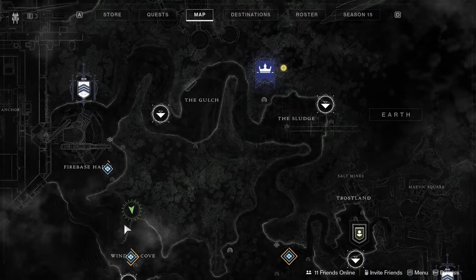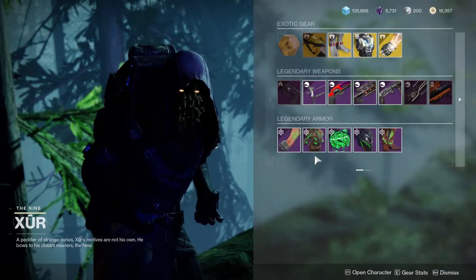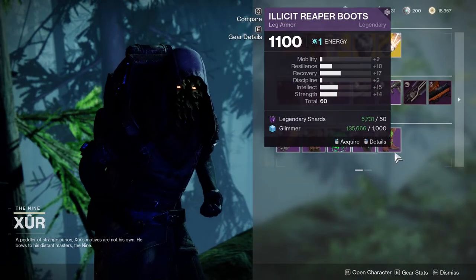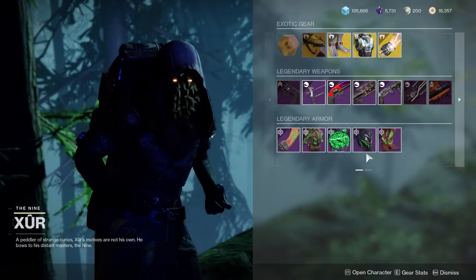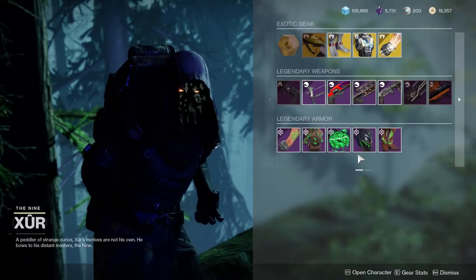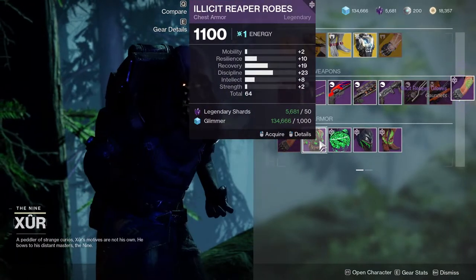It's a very quick video guys. Xur is in the Winding Cove in the EDZ and he's currently selling a legendary armor set that we haven't seen since Season of the Drifter, so I highly suggest you scoop this up because this is rare. I don't even have this set on my Warlocks, so that's the only reason why I'm picking it up. Not only that, for Warlocks you guys have a really good chest piece in my opinion.